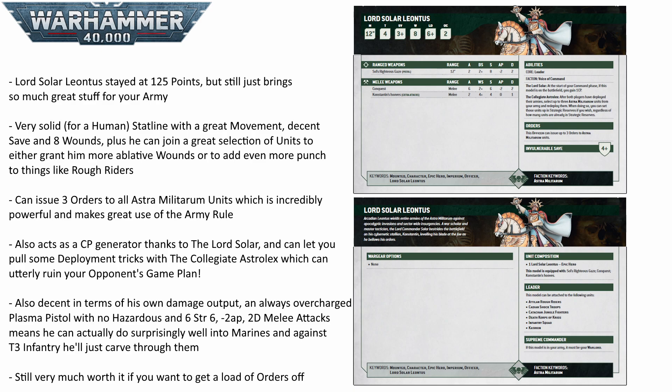Up next we have a very multi-purpose unit in Gaunt's Ghosts. These guys were already a solid pick before at 115 points; now they've dropped 15 points down to 100 flat, making them even better. They have a lot of rules: fights first, infiltrators, stealth, and most importantly lone operative, so they can be super good at deploying near an objective and being incredibly difficult for your opponent to shift. They have 3 wounds on Gaunt and 2 for each of the ghosts, giving 13 wounds total, and they can reliably sit on a home objective and pump out 3 and 4 damage shots with Bragg's autocannon and Larkin's long las.